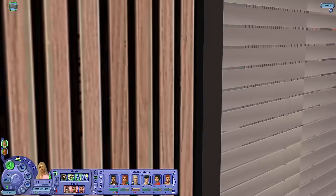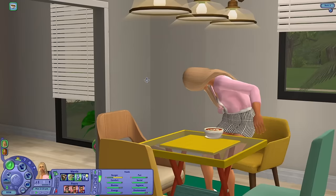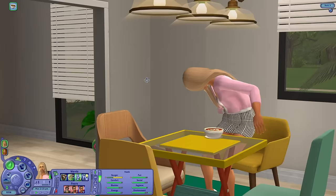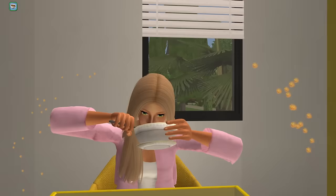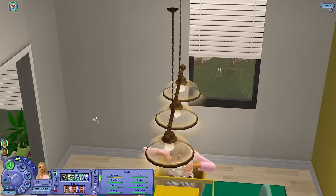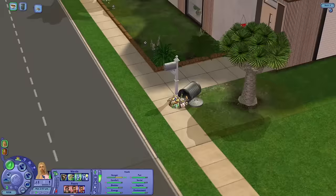What an awkward encounter. I'm going to lock my bin if Mortimer keeps walking by trying to destroy it. Eating for two — come on Dina. I don't think she's ready to be a mom but it's not a matter of being ready. She even rolled a want to get engaged to Don Lothario, which is just... look at Mortimer, are you serious?